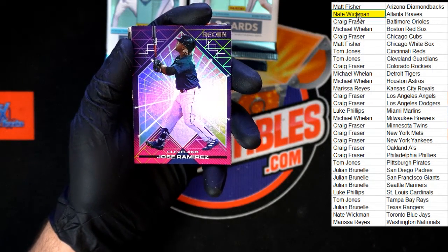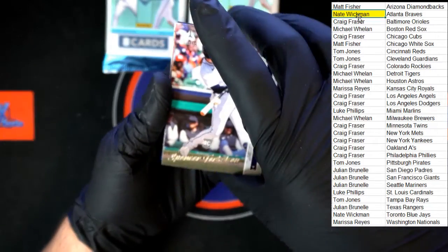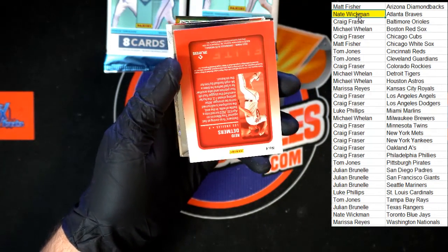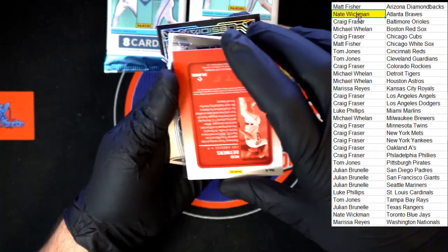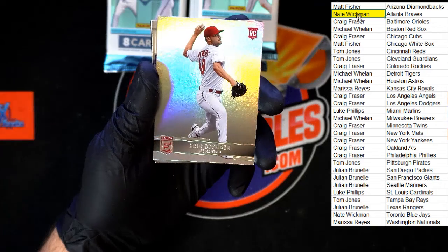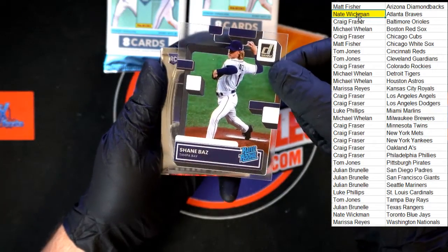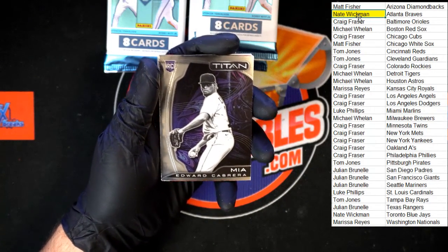Jose Ramirez for Cleveland, going to Tom J. Spencer Torkelson going to the Tigers. Reed Detmers — stuck to the other side on the acetate — the Elite Reed Detmers going to the Angels, going to Craig F. Then we've got the acetate — Shane Baz going to Tampa Bay Rays. Edward Cabrera, Titan for Miami.